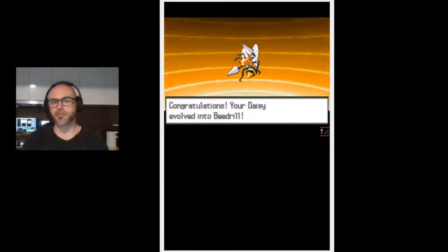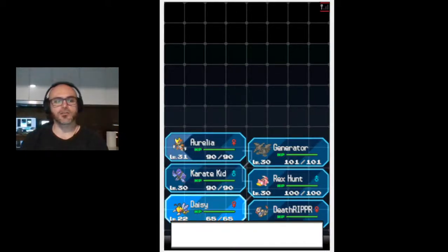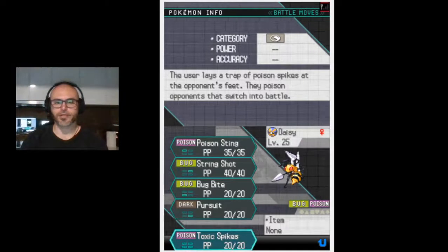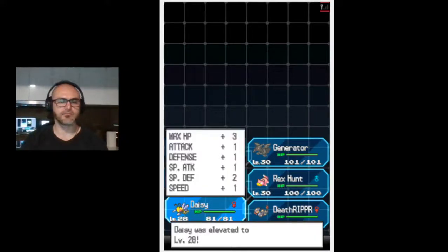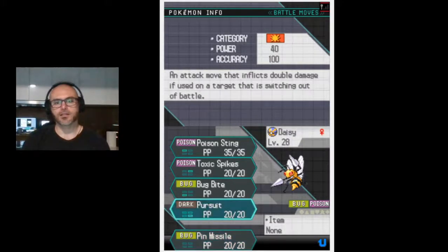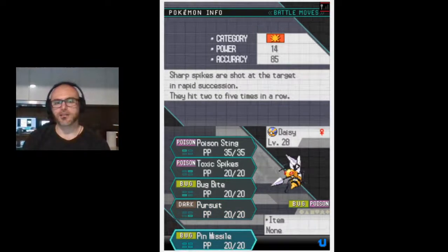Everybody knows my favorite Minecraft animal is the bee, so we're just gonna go all the way up to level 30. Toxic spikes might work for our team. Daisy has a terrible move set because she's meant to evolve quickly - it's like an early fish Pokemon. This will be Beedrill very close to level 30.